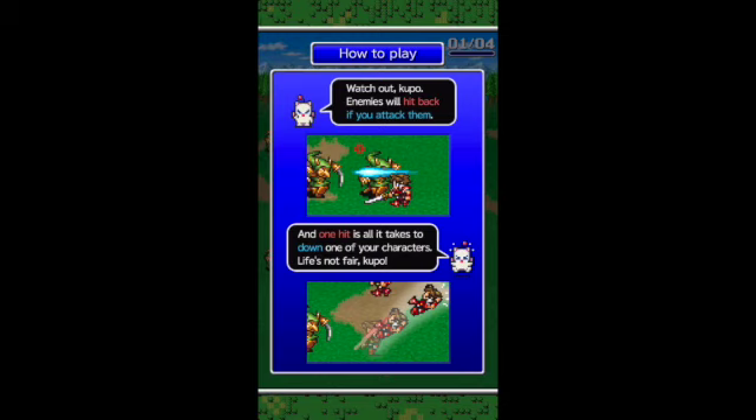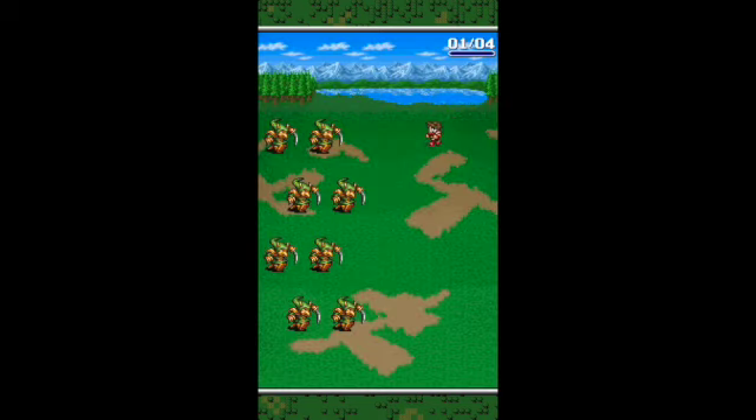So how to play: watch out Kubo. Enemies will hit back if you attack them, and one hit is all it takes to down one of your characters. That's not fair Kubo. As you can see here, we're going to attack one more time and we're going to get obliterated here in a minute.